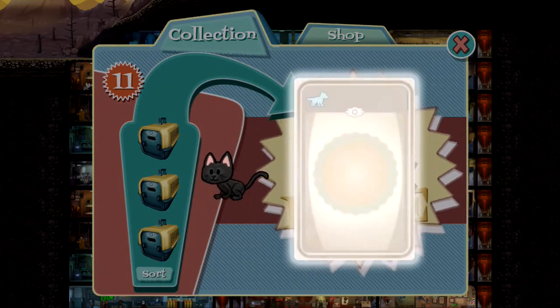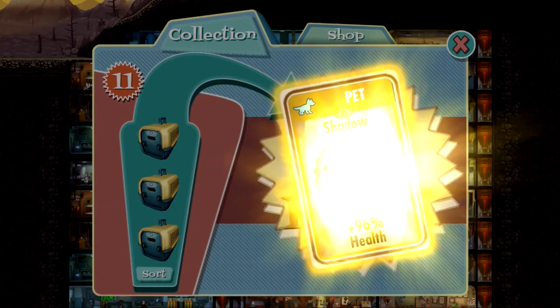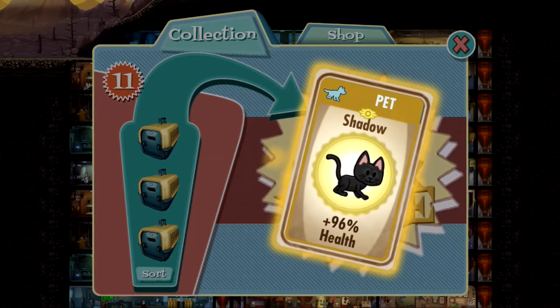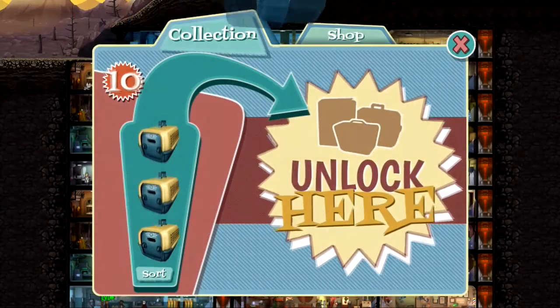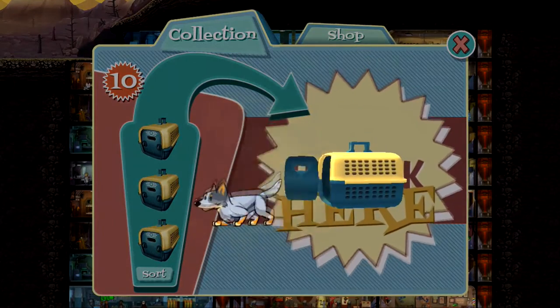This guy looks cool — it's just a black cat. And it's a Legendary Shadow. Holy... oh my God. 96% health! That is just about the best thing that I could dream for in this game right now.